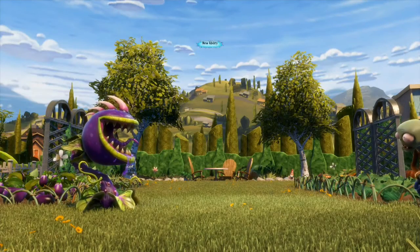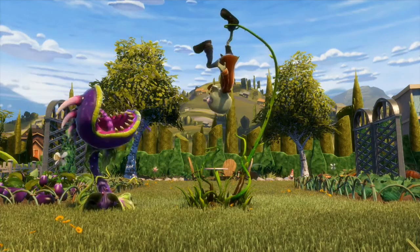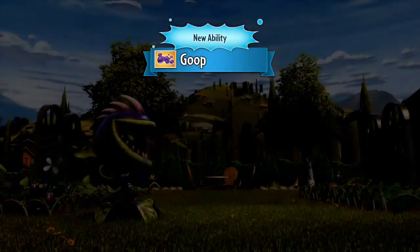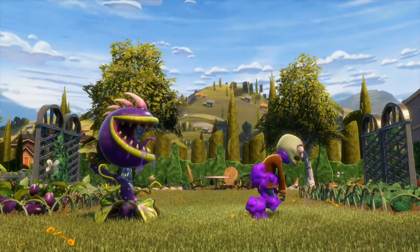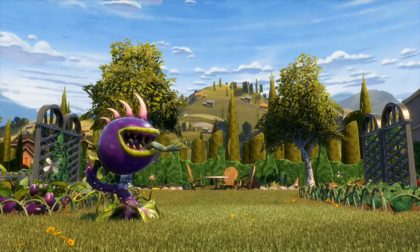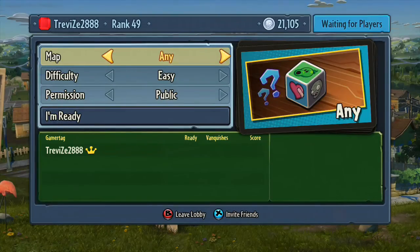Here's the Spikeweed — you get all these tutorial videos when abilities are unlocked. Drop it down on the floor, zombie walks into it, got him. And then the Goop for the Chomper — you can basically just sneeze on people and they move a little slower. So we're going to jump into a game and I will show you how the Chomper works.